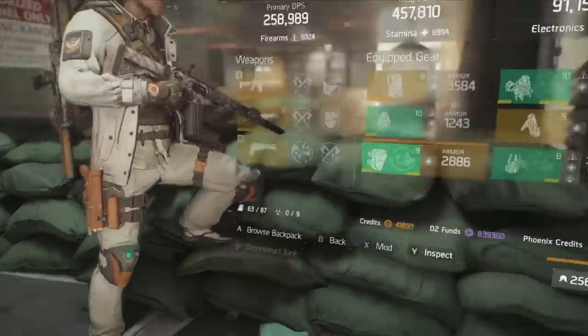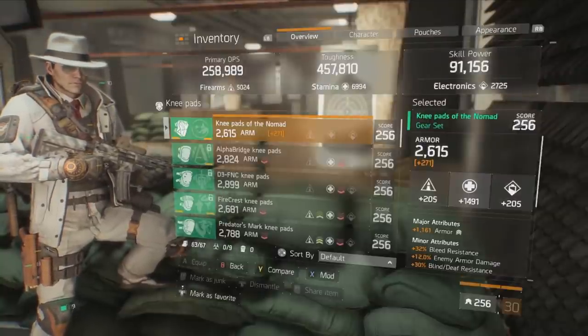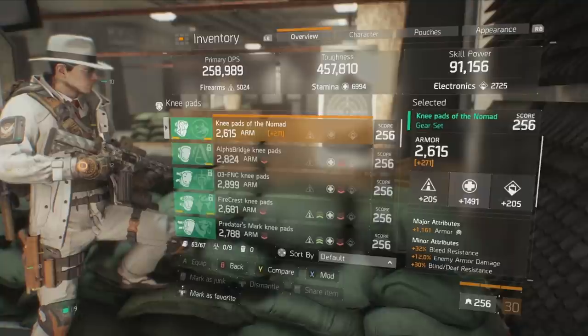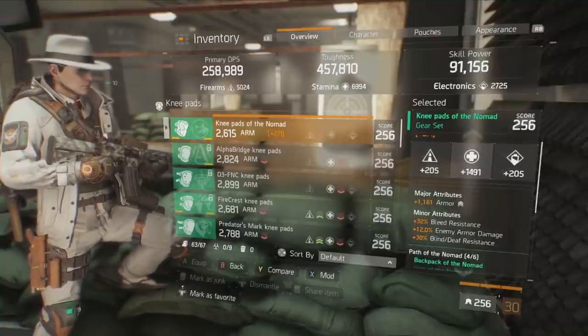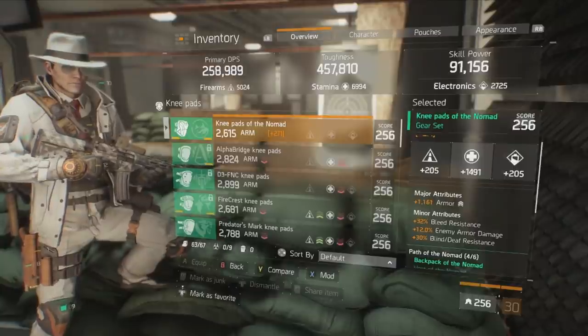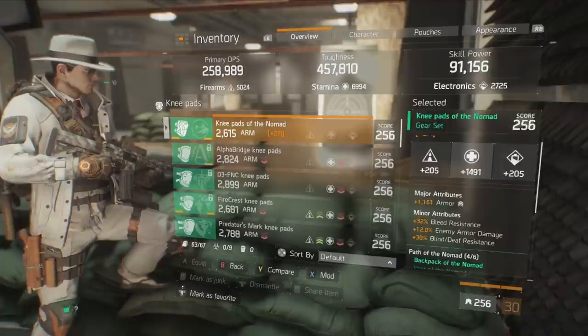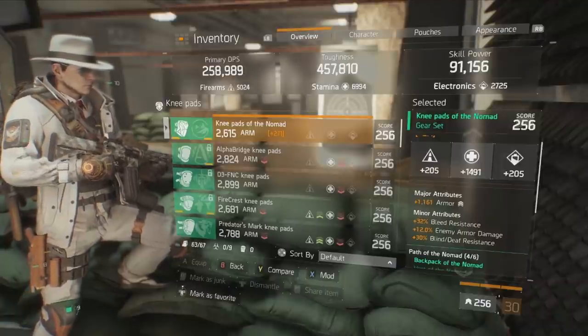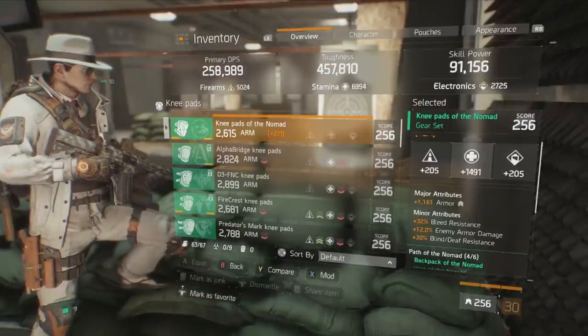Next up we have the knee pads of the Nomad. The number one thing you're looking for is armor in the major attribute slot. Outside of that I have the highest possible stamina roll, feeding into the tank build aspect. For minor attributes, nothing really matters except enemy armor damage — since it is a minor attribute you do not have to sacrifice anything to gain it. So 12% enemy armor damage on your knee pads is essential to increasing your DPS output.